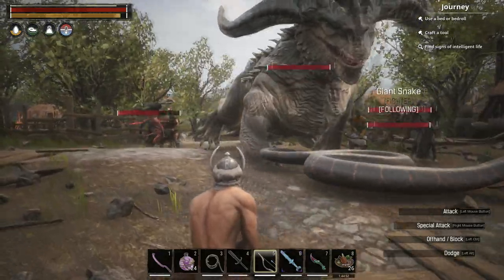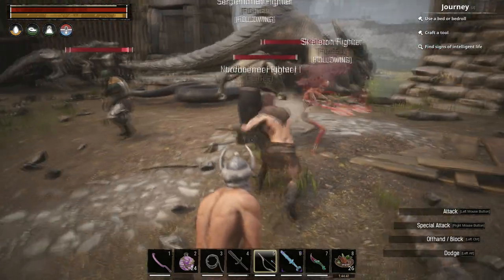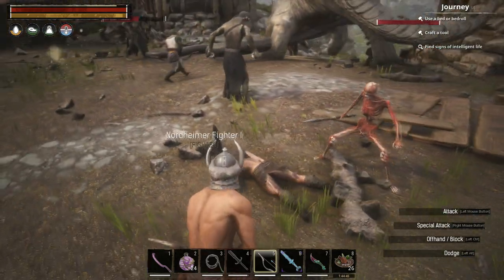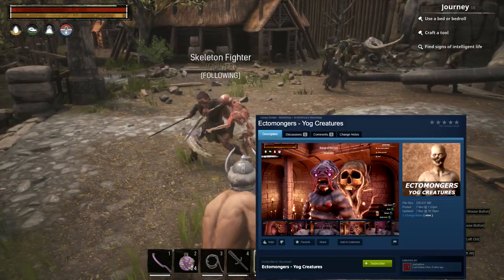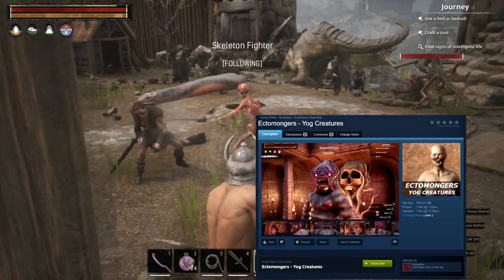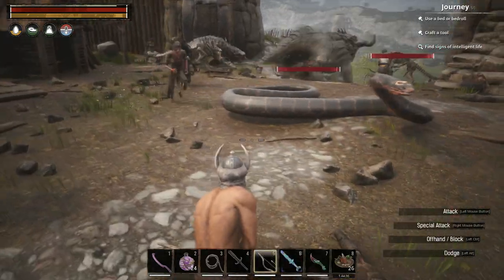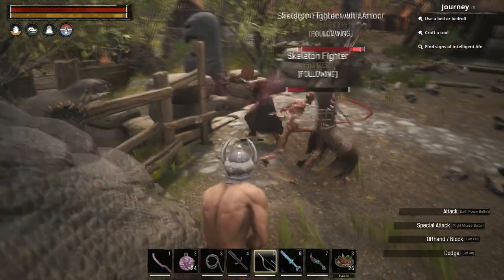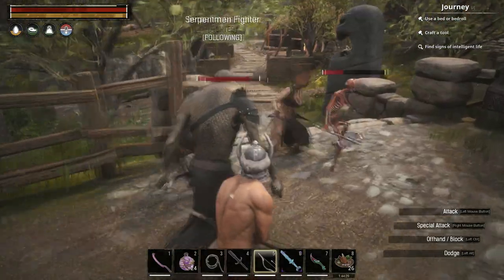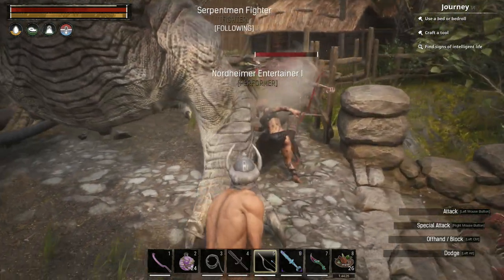For example, in Ectomonger's Set Creatures, you get access to illicit minions and types of undead that make sense for the god Set. So far he's completed the mod for Set and also the mod for Yogg. In the future there will be one for Mitra, which will add spirits and stone warriors, one for Dekedo, which will add lots of nice undead minions, and also in the works are mods for the other more obscure gods in Conan's universe, like Hanuman and even Dagon.